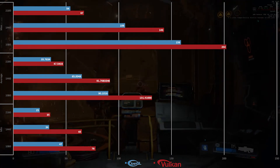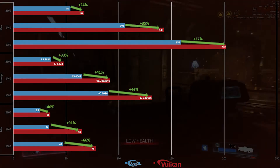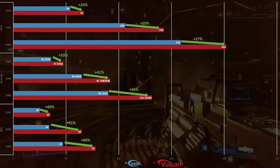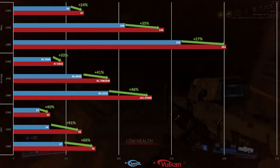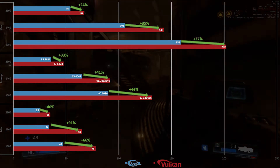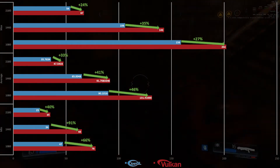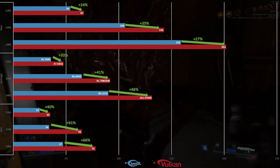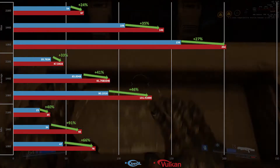So what does it actually translate to? As we see here, it's about a rough 33% increase in the average for 4K, 46% for 1080p, and 41% for 1440p. But the biggest improvement is actually with the minimums, where in 1080p and 1440p you go up by 66% and 91%, and 40% in 4K. Getting rid of those dips, especially in 4K under 30 FPS, is really important. If you get to do this, it becomes really playable.